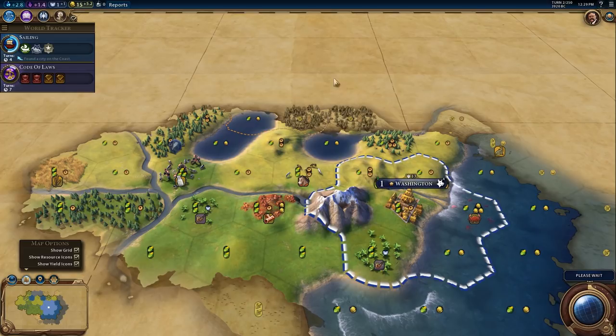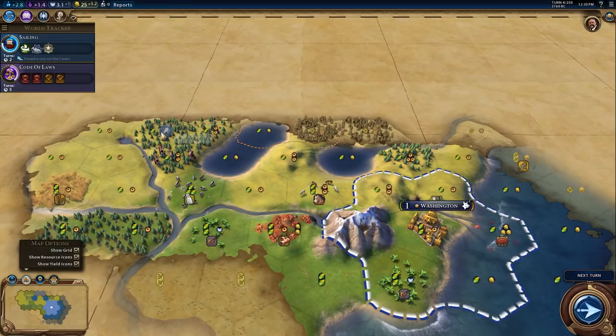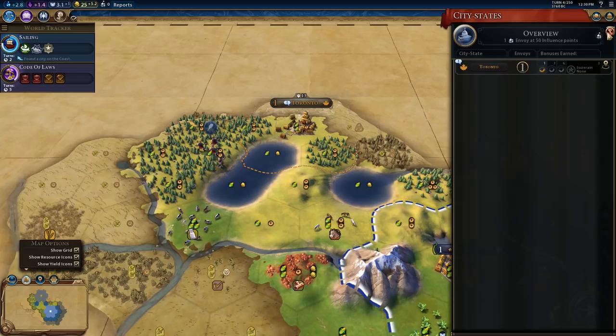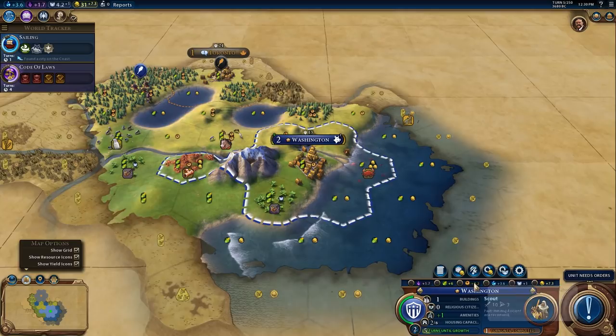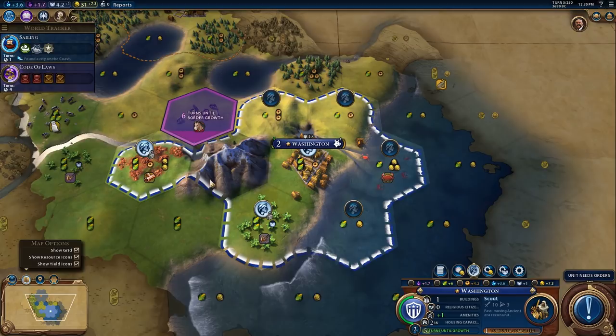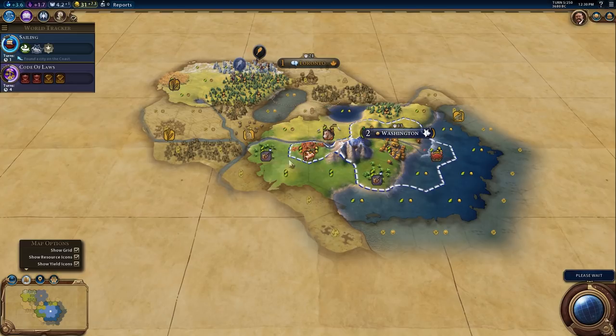It looks like there's an industrial city — I think that might be Toronto. I want to go up there and meet them to get the plus 2 production in my city when building projects, because that's going to be very helpful throughout the game. We found Toronto and got the free Envoy. Their quest is to trigger an Inspiration for State Workforce, which is something we're definitely going to do since we fully intend to build a district.